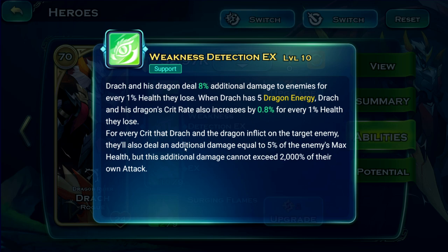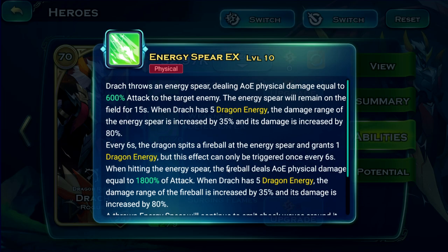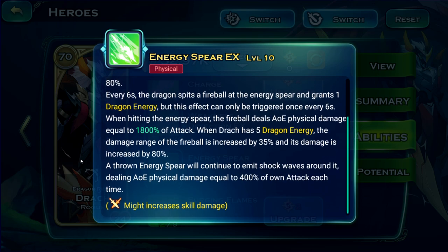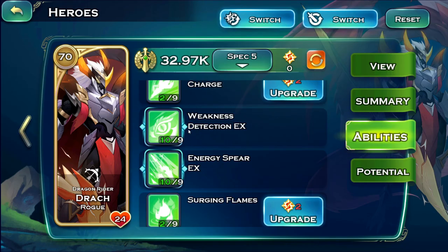He also increases crit rate, and with the potential unlocked, for every crit that he and the dragon inflict on the enemy, they deal additional damage equal to a percent of the enemy's max HP. Combined with Energy Spear's shockwaves — which can also crit — there's a strong synergy between his abilities producing more and more damage procs.